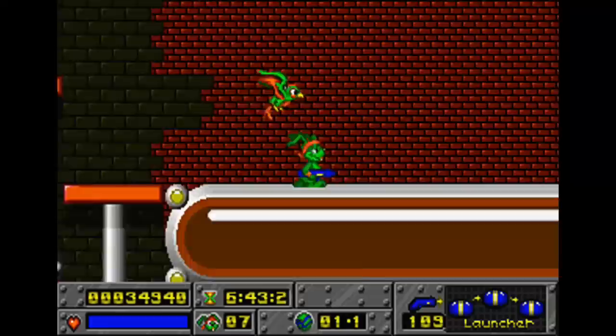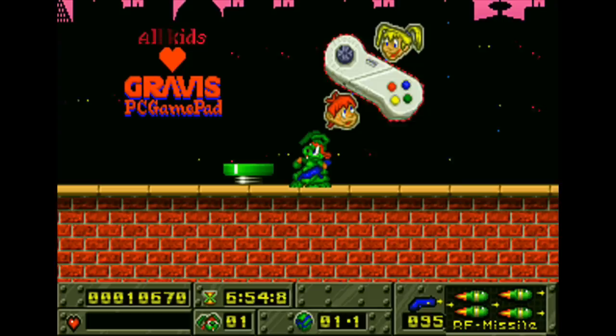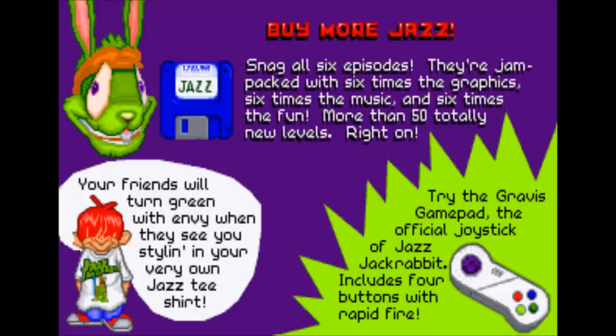The blaster fires weak bullets and can be fired as fast as you can press the button, so it gets tiring unless you happen to find rapid-fire power-ups scattered around the level. These will disappear if you die, so having a turbo controller would really help out here. If only there were such a thing for the PC. These little collectibles that look like game controllers are spread all throughout the game, and billboards in the background say 'All kids love Gravis GamePad.' The Gravis GamePad — the official joystick of Jazz Jackrabbit. Not one, not two, but four buttons with rapid fire!